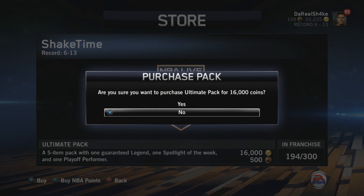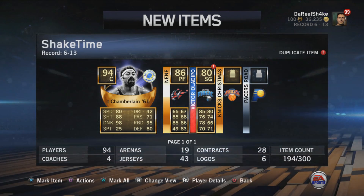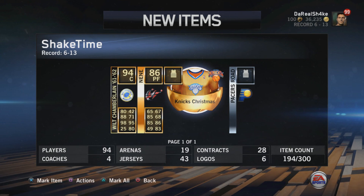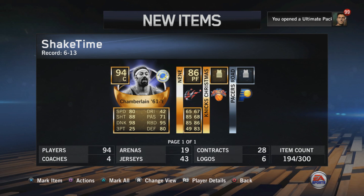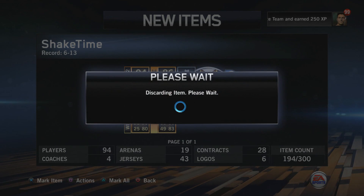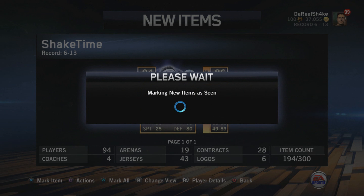So far so good. Now we're going to have to use coins sadly because we only have 100 NBA points. I'll probably keep opening these packs throughout the weekend because they're looking pretty nice. And — Wilt Chamberlain! Oh these packs are looking even nicer. We got a duplicate Oladipo, and Nene, plus some Christmas jerseys, but Wilt Chamberlain — oh my goodness. He was actually the highest rated card in the game at 94 overall. He's got a 98 dunk — he's gonna be throwing down on people in the paint.